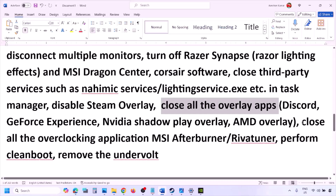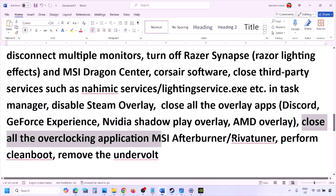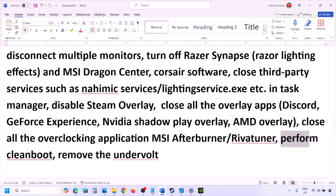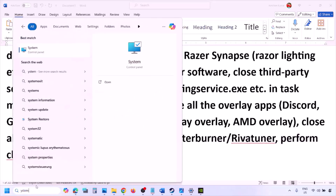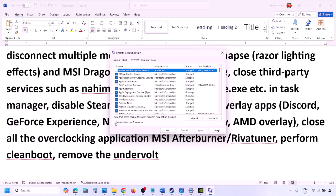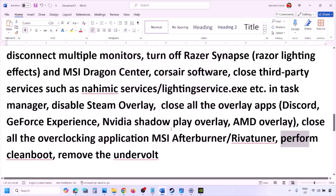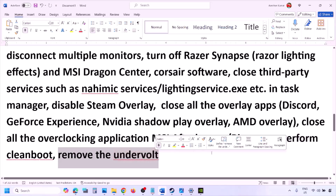Close all overclocking applications such as MSI Afterburner or RivaTuner. To perform a clean boot, type System Configuration in the Windows search box, go to the Services tab, put a check on Hide All Microsoft Services, then click Disable All. Click Apply, click OK, restart your computer, and launch the game. Also, if you have undervolted your computer, remove the undervolt and launch the game.